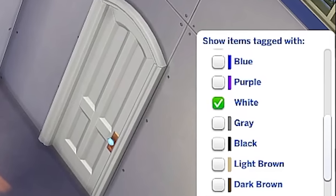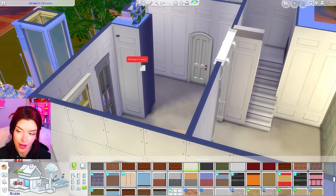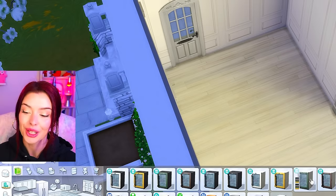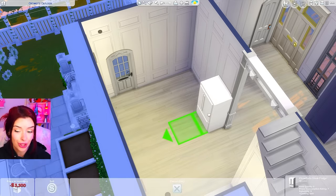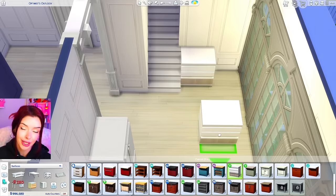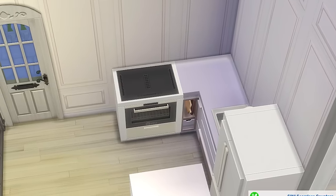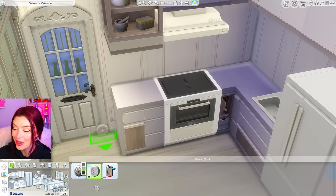Getting my white color filter back on, I'm finding a wallpaper — thinking about one from Modern Luxe. For flooring I'm using one from Eco Lifestyle. Starting off kitchen essentials: a fridge from the Home Chef Hustle Pack with matching counters, a sink, oven, and another counter space. We're sticking with matching cabinets, and I've got a smoke detector and a thermostat up there.